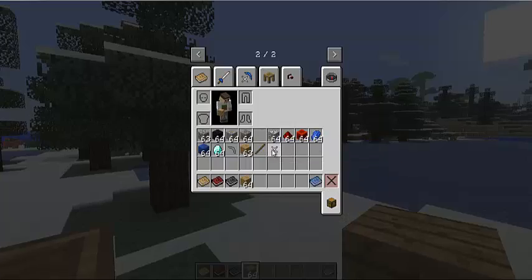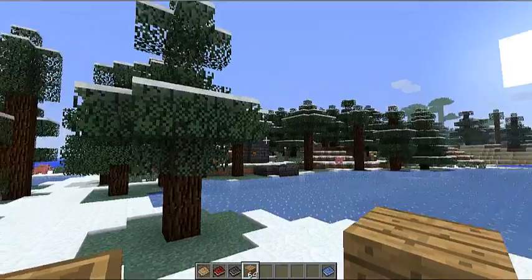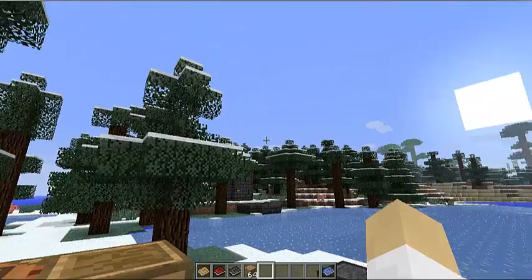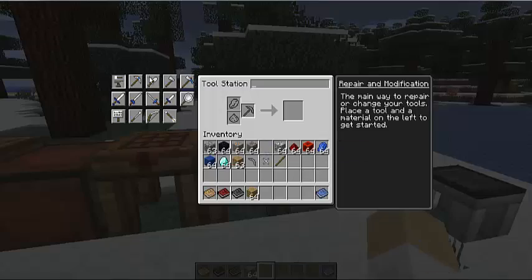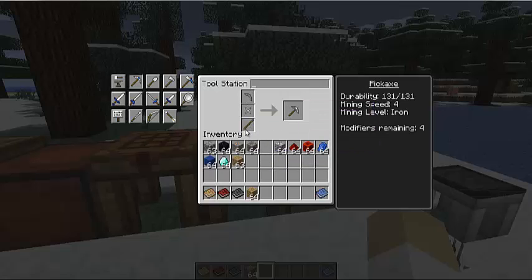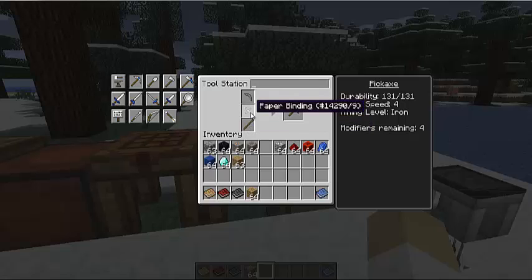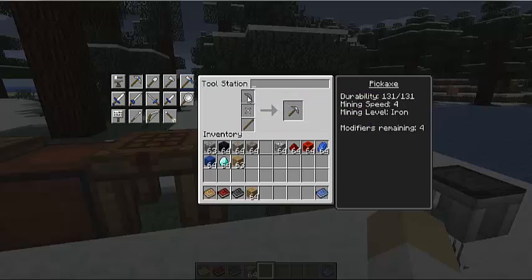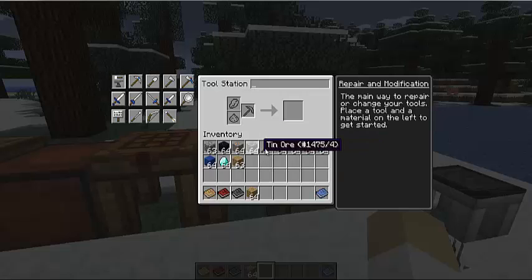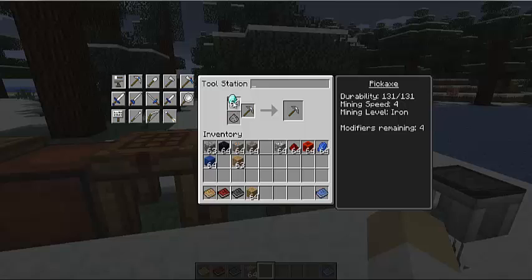The smeltery is used to craft alloys and everything. If you don't have enough things to do that, you can make a stone tool and add modifiers. A really good stone tool I find is a wooden tool rod, paper binding, and a flint pickaxe head. When you craft this, I know a couple of upgrades that might help you — the diamond upgrade will make it able to mine obsidian.